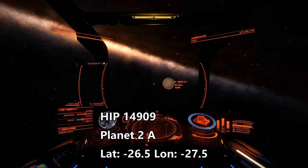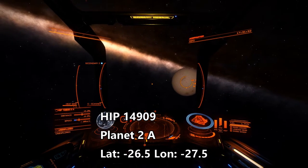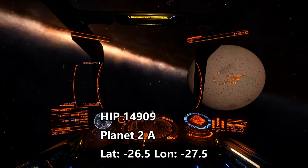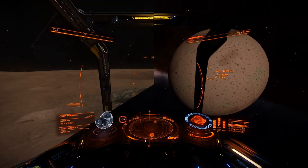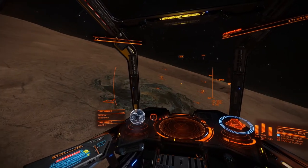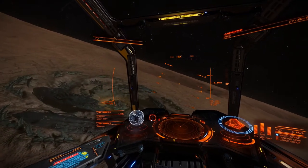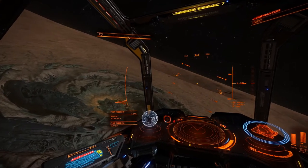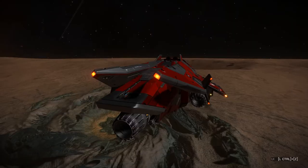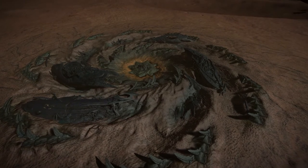You want to head now to HIP 14909, planet 2A, latitude minus 26.5, longitude minus 27.5. That's where we're going — that's where the new active site has been located. Let's get down onto the planet so I can show you what's down there. And there it is. You can already tell from here that it's in better shape than the one we saw previously. This one is considerably less eroded and destroyed. I'll take a few moments to show you some pictures of it because it is cool looking.